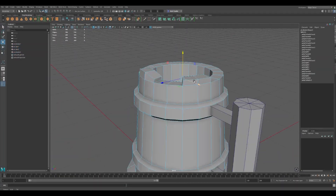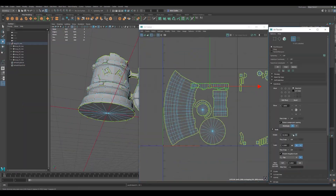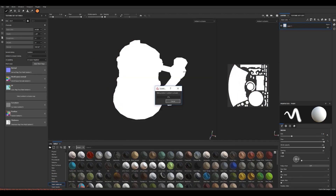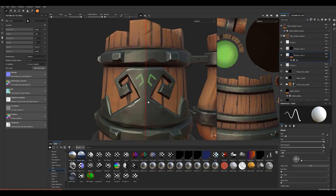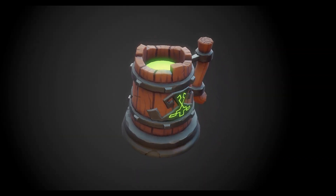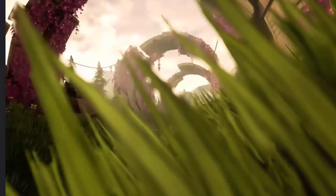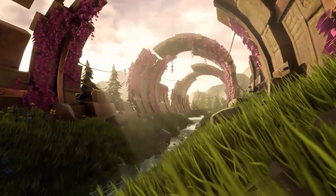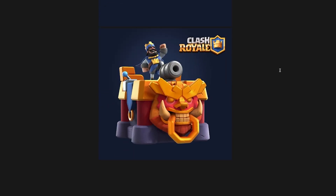One example: if you model a cap and you need to model a taller cap, you don't need to remodel it. You can just stretch the polygons to make it taller. The same goes for characters or buildings — you can copy and paste a building and change whatever detail you need to. That's why the 3D route can significantly improve your production time. Nowadays, the majority of games opt for 3D production.